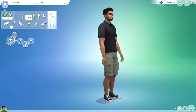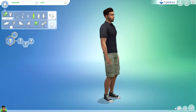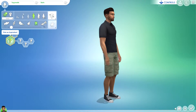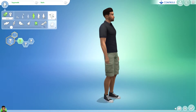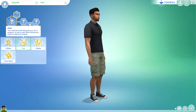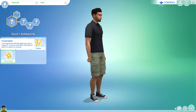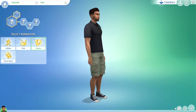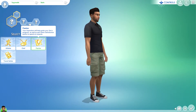There doesn't seem to be much difference between the sweet, melodic, and lilted voice options. Now let's pick an aspiration. The options are athletic, chef, painter, and friend setter - that's all. Where are the woohoo aspirations?